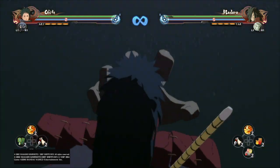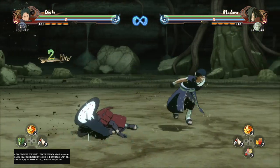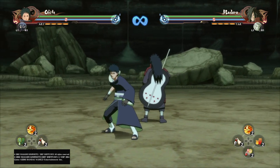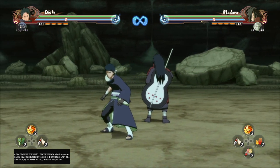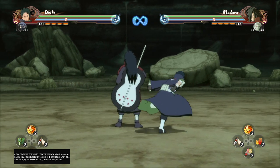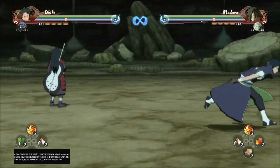You could do something like a jump cancel with him — and that works because Obito's startup air attack is very fast, and he gets on the ground fast. Not as fast as Taka Sasuke, if you ever look in my description and see the Taka Sasuke silly video. So yeah, Obito can do that if he wanted to.